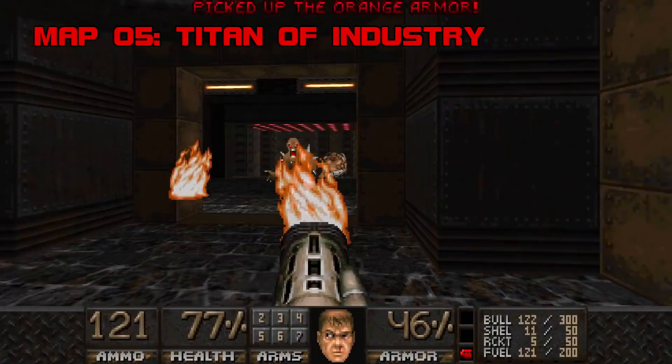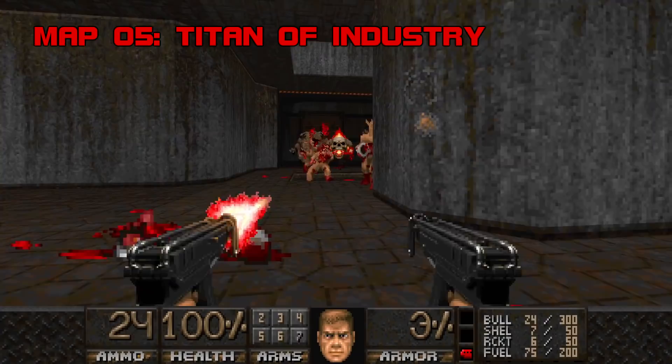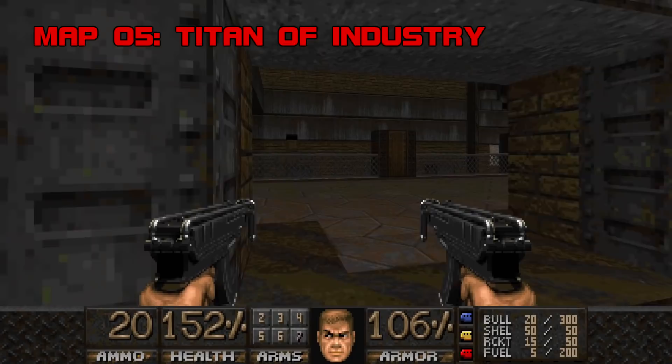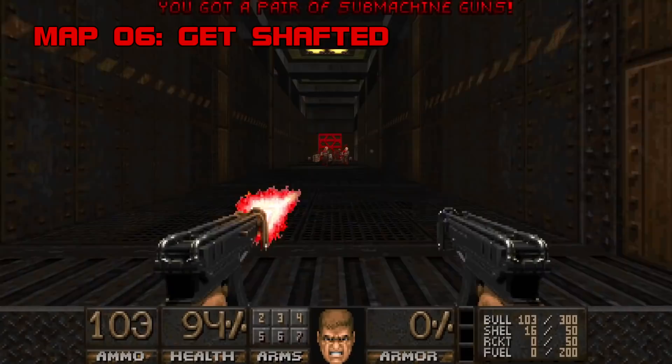It's tempting to think of the flamethrower as a more powerful plasma rifle, but its tendency to turn you into Joan of Arc in tight quarters makes it a poor panic button — stick with the double SMGs in a pinch. The last two fights are a bit of a letdown; Skillsaw overstuffs you with big-gun ammo and Grells are never a serious threat. Titan of Industry's greatest success is that it's impressive without being oppressive. Grade: A. Difficulty: B-plus.